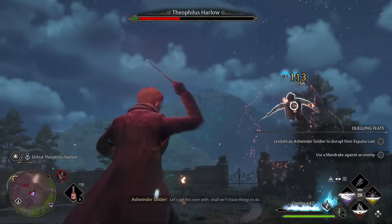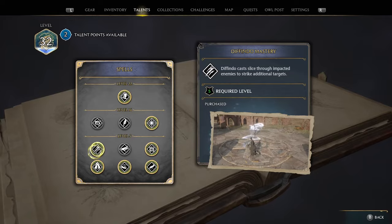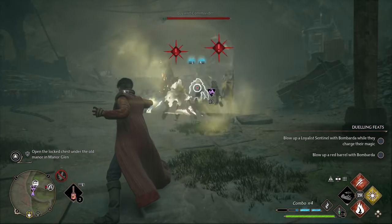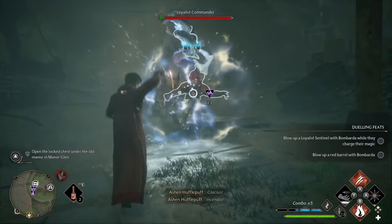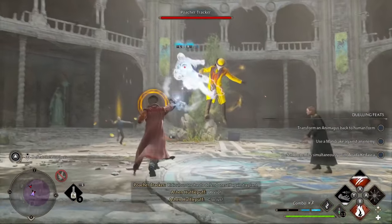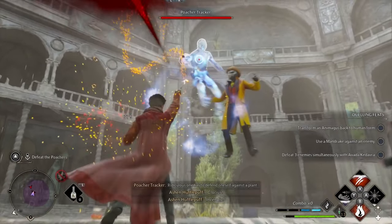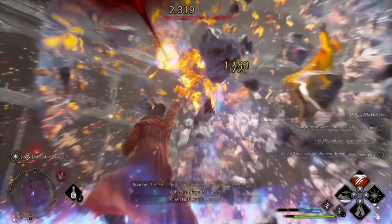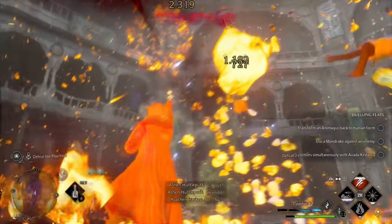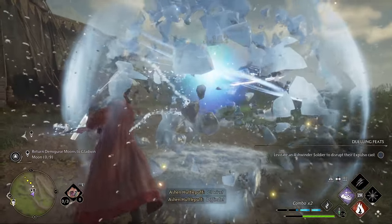For each of the spells you're going to need the mastery talent for them, and once you've got all the mastery talents the combo will look like this. Use Accio to pull in multiple enemies, then use Glacius to freeze one enemy and finish them all off with Incendio. The target with Glacius cast on them will take double damage from Incendio, and after this target is defrosted they will trigger burst damage to all the nearby enemies from the Glacius mastery talent alongside the initial Incendio damage. So you're able to do loads of AoE damage with this combination.